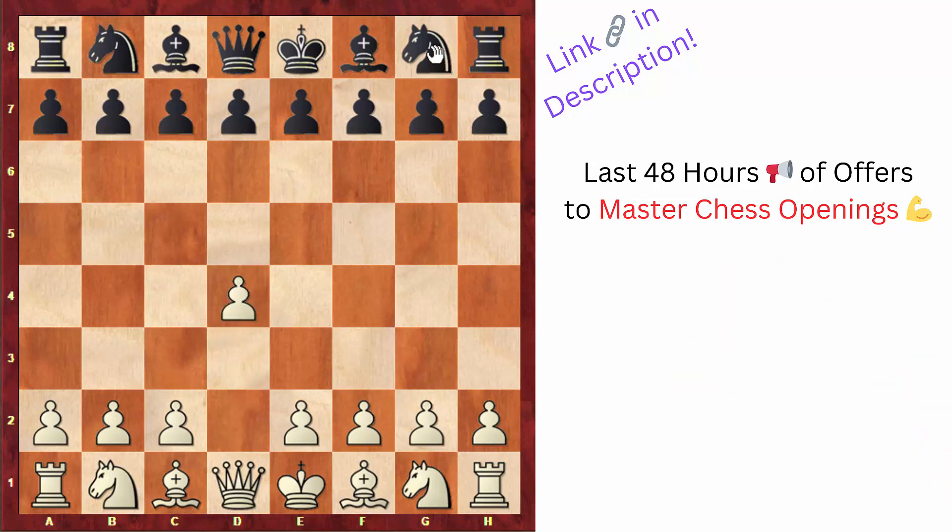The game started with the move d4, and after knight to f6, we already get the first surprise — Diemer played the move f3. Normally, this move is not very good in the opening because the knight naturally comes to f3, but this move has the idea to support e4, which is not possible with the knight on f6, so white is trying to gain space, which is something we'll see a lot in this game.